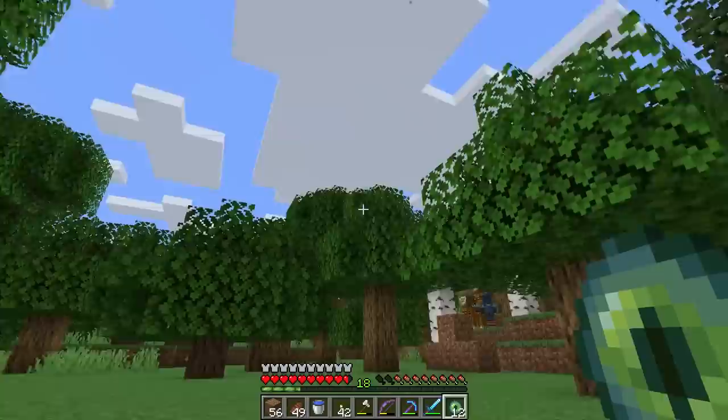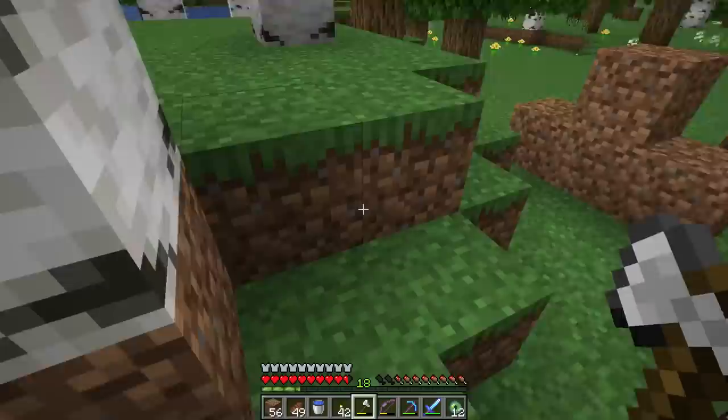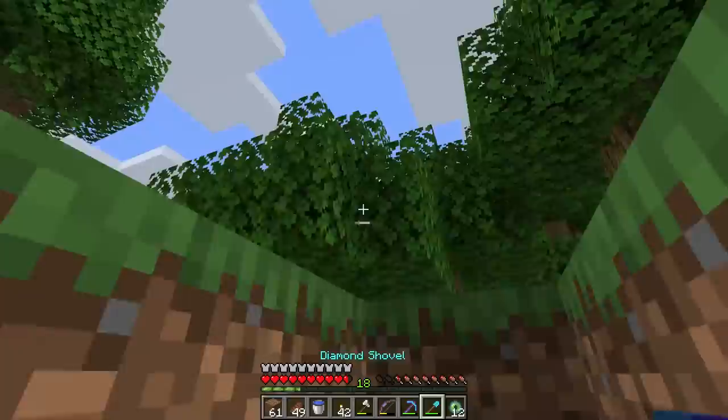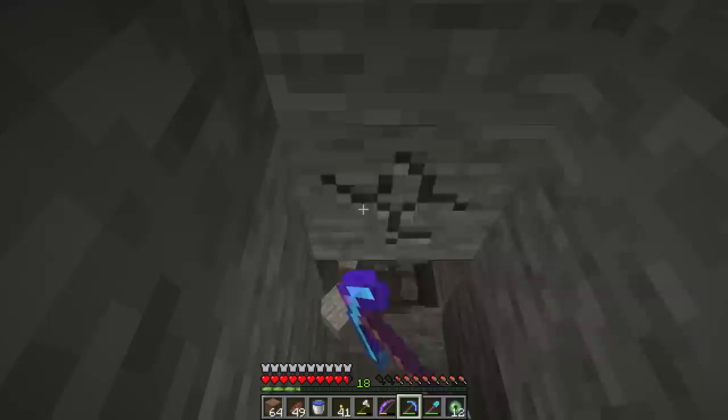It broke again — I think we might have the spot right here. Oh hey, a blue mooshroom! Nothing good trading though — I'm kind of looking for some jungle saplings. But I think this might mean we have our stronghold right here. Sometimes when you throw an Eye of Ender it will go right towards the ground — if it does that, it means you are at the stronghold. Our pearls are just hovering back near this big tree and then breaking.